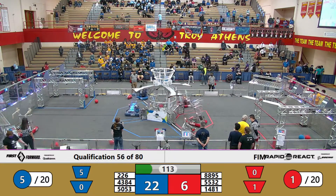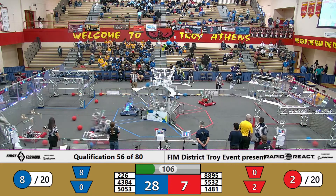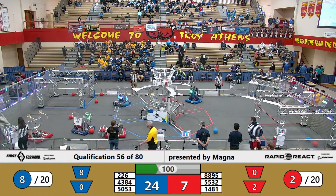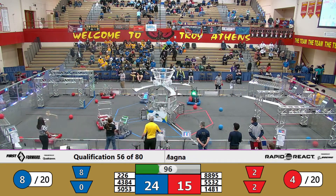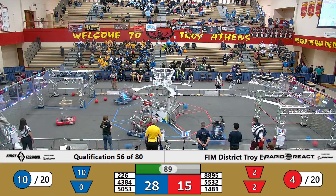Team 8895 hits one in the lower hub for the Red Alliance, and even more being shot into the upper hub by the Blue Alliance. One shot and a miss in the upper hub by the Blue Alliance. A one and a two shot made to the upper hub by the Red Alliance. Two shots were made to the upper hub by the Blue Alliance, followed by a shot and a miss by the Blue Alliance in the upper hub.